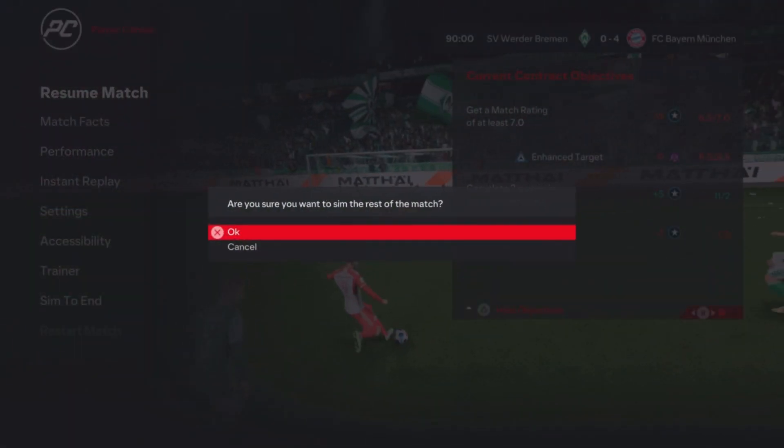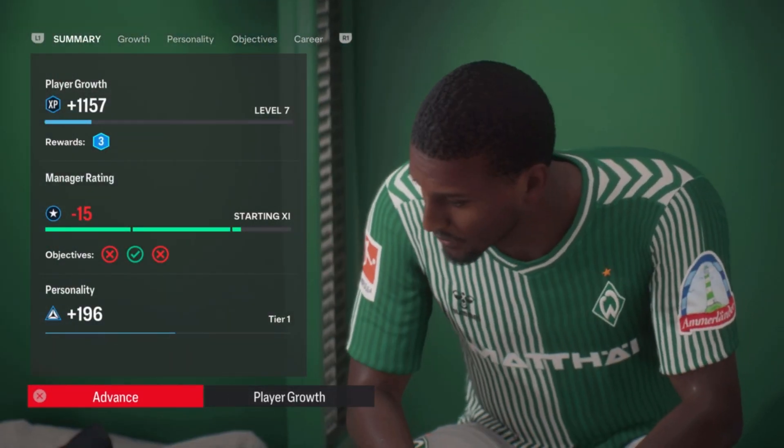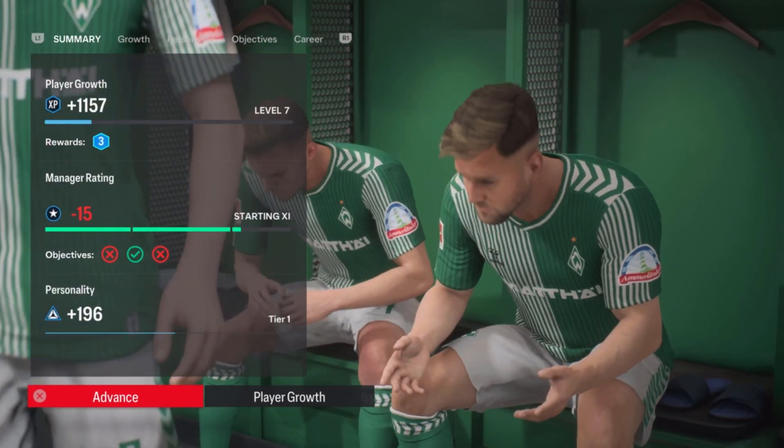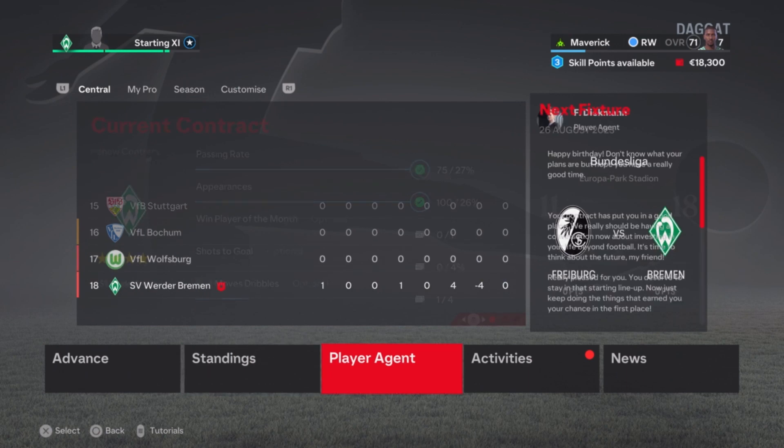We are subbed off for Schmid and we're gonna simulate the rest of the game — it's already 4-0, no goals, no assists for us. Smalling comes on for Bayern München, so we dropped a little bit out of the starting 11. That's surprising because I think the whole team was bad, but maybe the manager is losing faith.